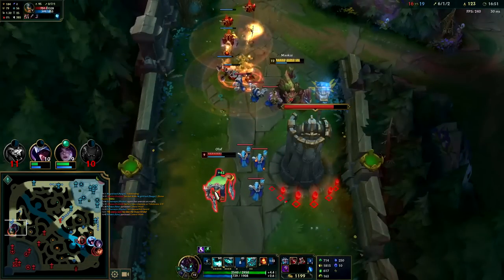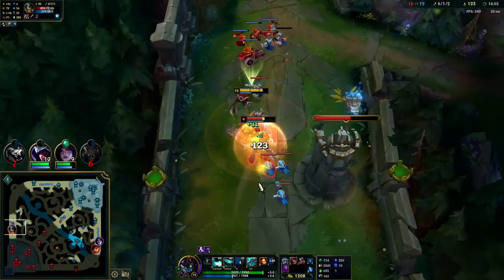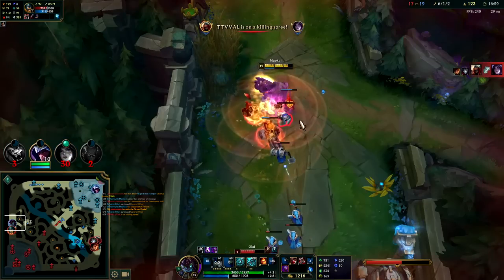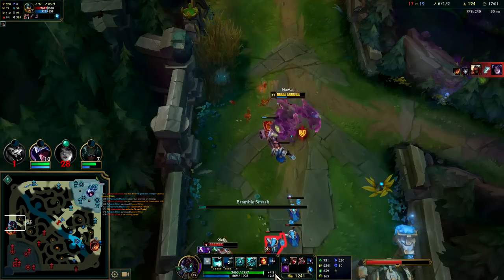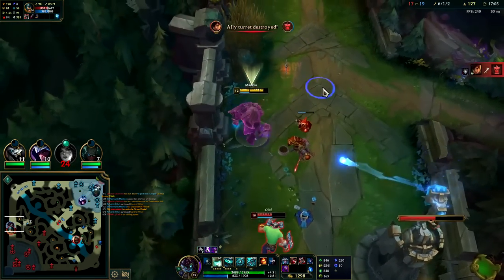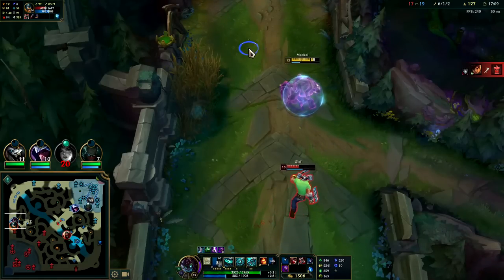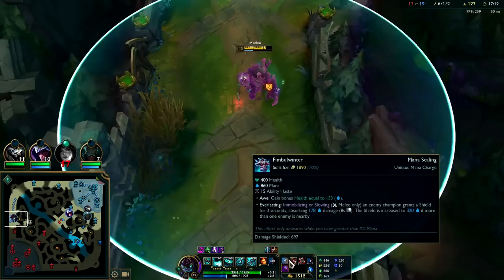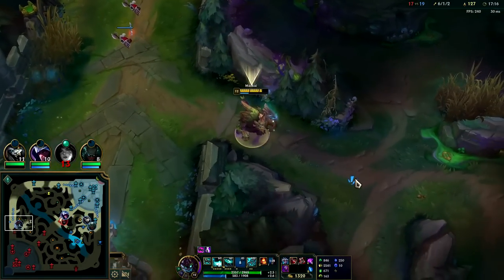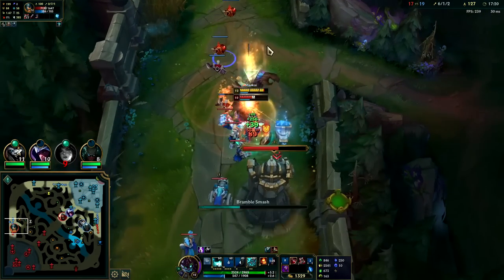Grasp is ready. We can auto Q and jump to a minion like this — auto Q, jump away to a minion — should jump to the farther one. Getting these Grasps is giving us some permanent HP, which is nice. Do you see those shields I'm getting every time my Fimblewinter is up? It's up right now — we can W, auto, Q.